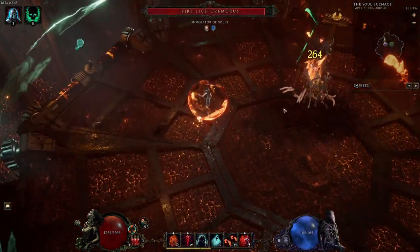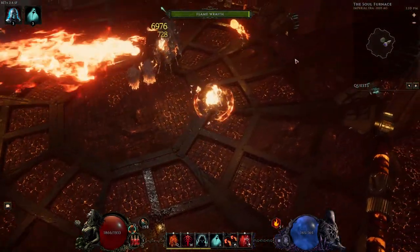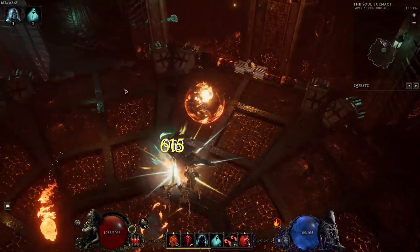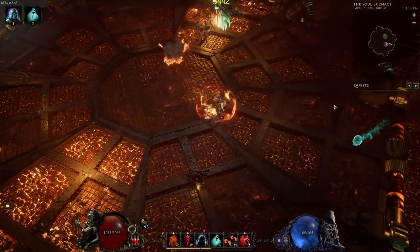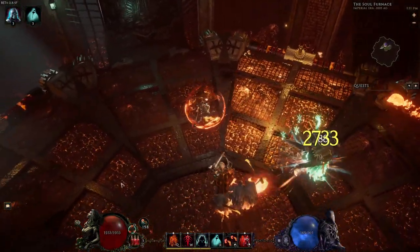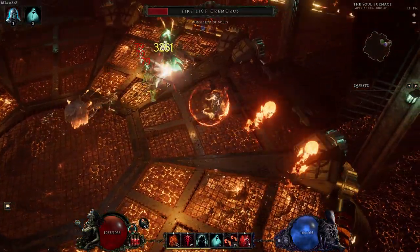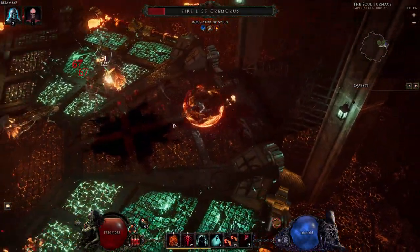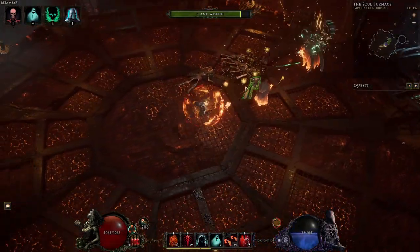The boss has a couple of abilities to watch for: he will shoot a beam of fire in front of him that you need to avoid, the floor will start to burn with either flame or necrotic flames depending on the color, and he will shoot a wall of flame across the whole room. He can also curse you and reduce your resistances by 25%, summon minions, shoot homing projectiles, and create fire and necrotic orbiters that circle around him.